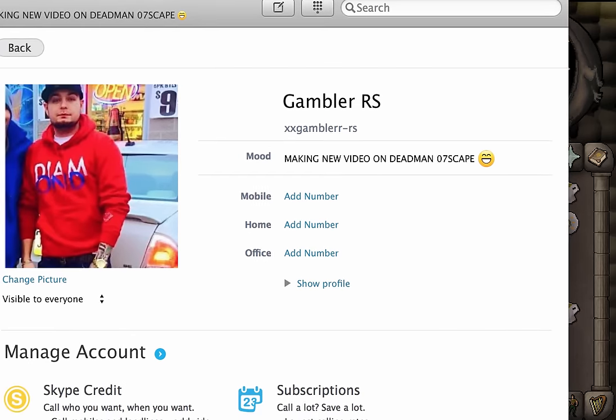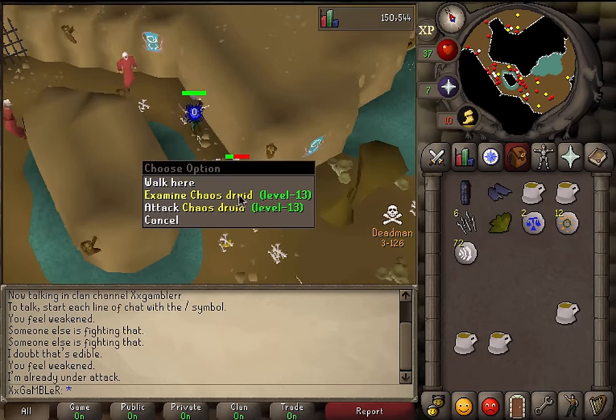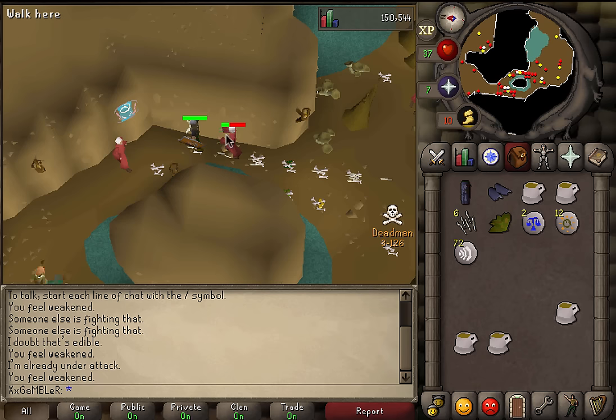If you want to join and possibly be in my video, join my clan chat — you can add me in-game. I've had my private on for the past few days. The other way to get in touch with me is my Skype account xxgambler2rs. My mood says 'making new video on Dead Man 07scape.'